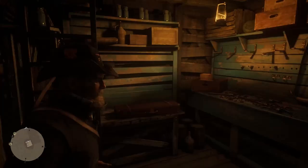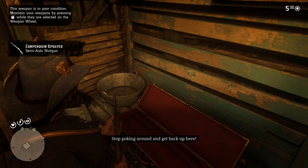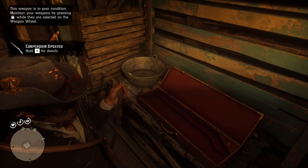Just open it and take the semi-auto shotgun. It will be in the worst condition, so you have to clean it first. To do so, just open the weapon menu and use the button bound for maintenance. Then use the clean interaction and hold it in order to clean the weapon faster.